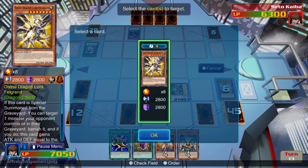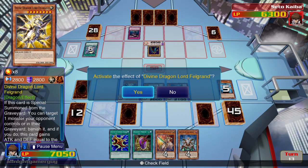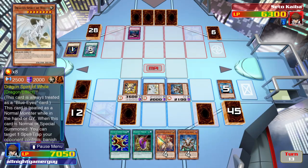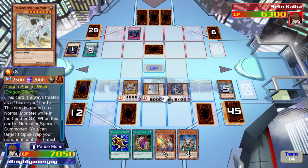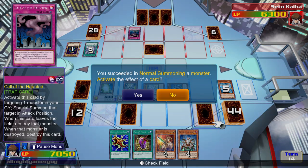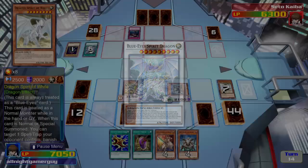I activate Arc Break Dragon's special ability, allowing me to bring back my Divine Dragon. Divine Dragon's effect activates — he can target a monster, remove it from play, and gains attack and defense points. I summon White Stone of Legend, and now I use my Dragon Spirit of White and my White Stone to summon Blue-Eyes Spirit Dragon.